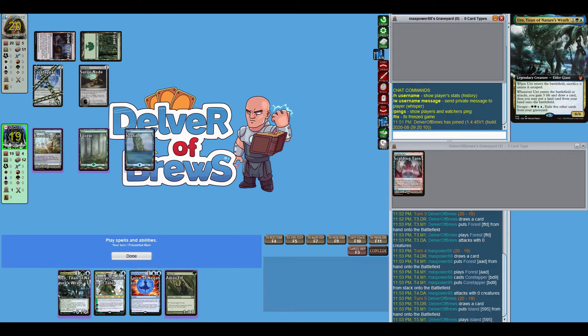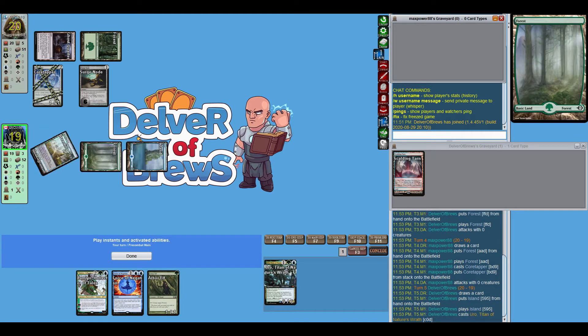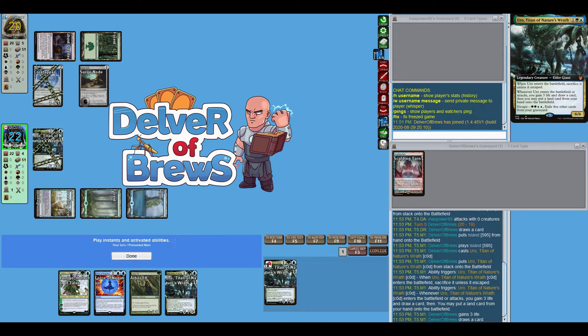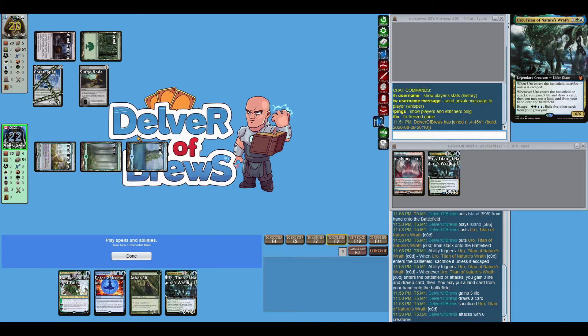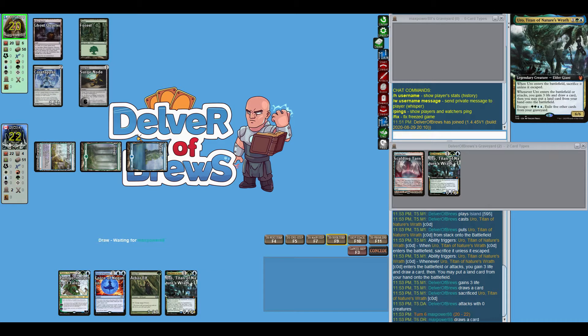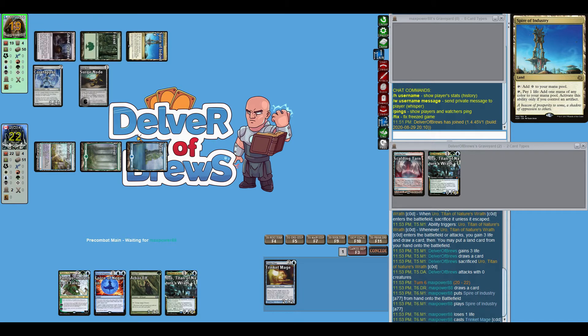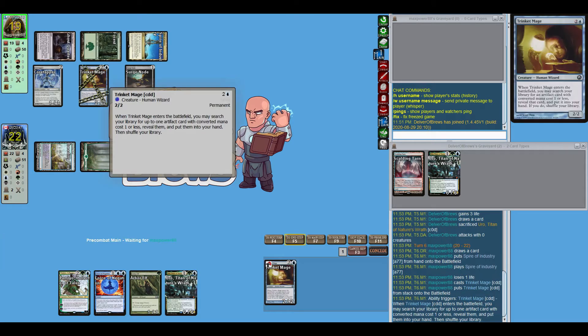We draw Arbor Elf. Right now I feel like I just really need to get Uro down — well, technically into the graveyard at least. We don't draw land, we get a second Uro. Might be a prime target for Force of Negation fodder.